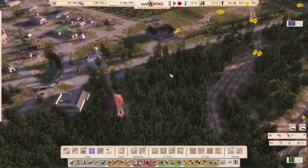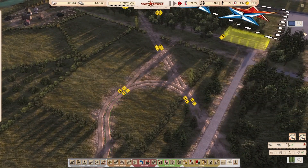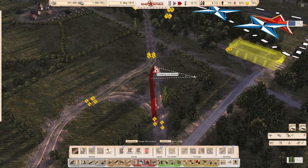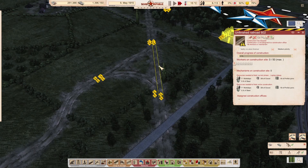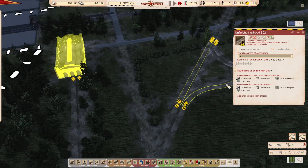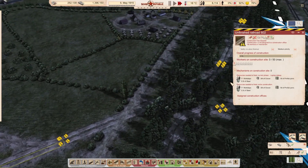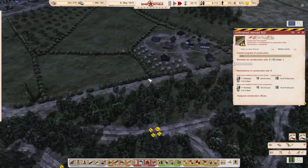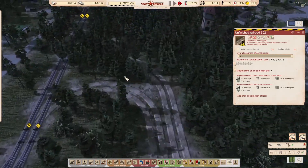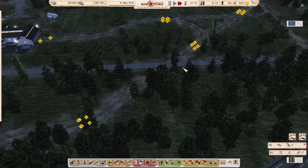I've started getting a little bit of steel into here. One decision I've made is to upgrade to prefabs here, simply because it's going to be the only way we're really going to be able to upgrade this track. So eventually, once we get here, I'm going to start upgrading this. I don't think we've got too long to stick with the wood track — we're going to have to upgrade the track.